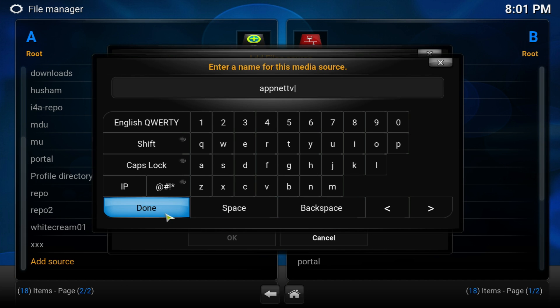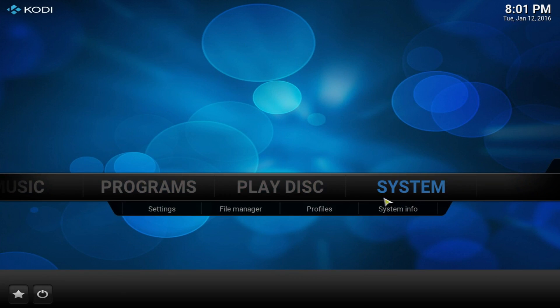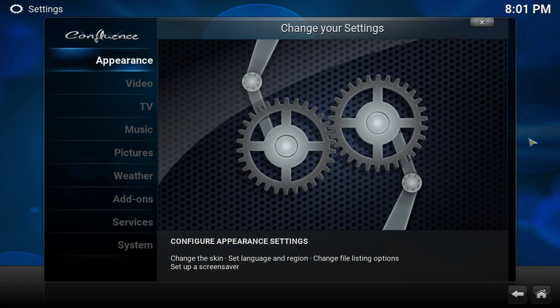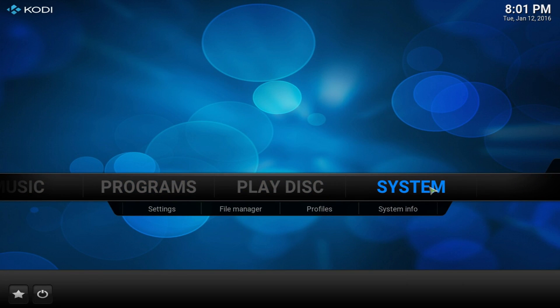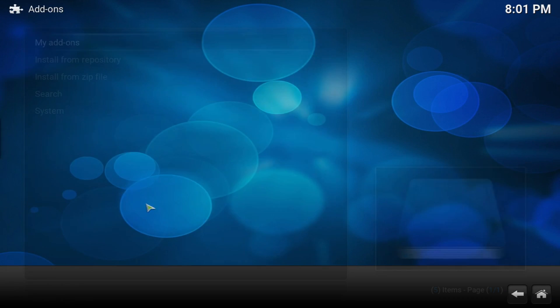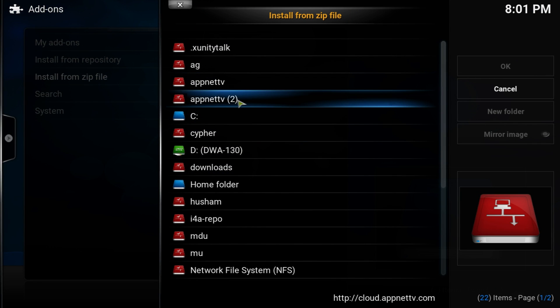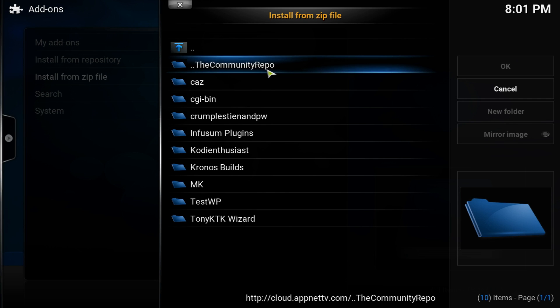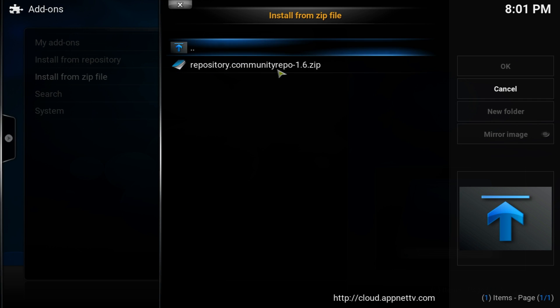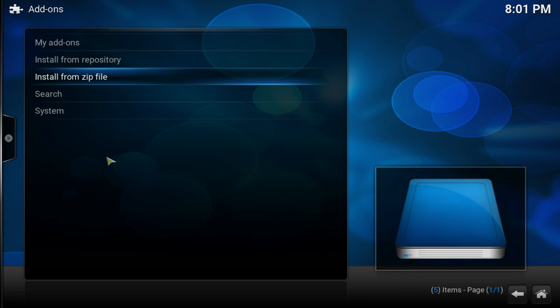Go ahead and click Done. Once you do that, click OK. It's going to take around 10 to 15 seconds. After it's enabled, go to System > Add-ons and we're going to be installing from zip file. Look for the new source 'app net TV' and click on it. Go to the first one — the community repo — click on it and install it. It's going to take around 10 to 15 seconds to enable. Then go to Install from Repository.